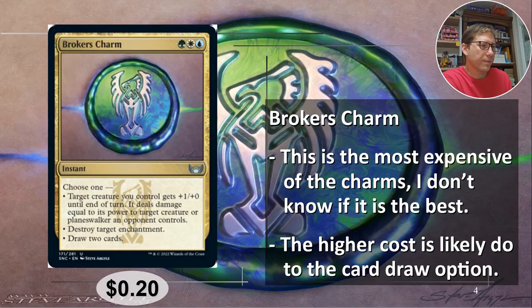Number five: Broker's Charm. This is our band — green, white, blue. For three mana, you get three options. Target creature you control gets plus one, plus zero until end of turn, then it deals damage equal to its power to target creature or planeswalker an opponent controls. This is not fight — this is straight up damage, basically removal. The flexibility of having creature or planeswalker is very, very nice. Second mode: destroy target enchantment. So this can deal with creatures, planeswalkers, enchantments.